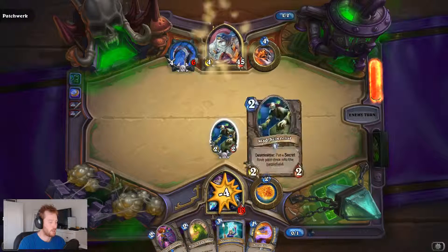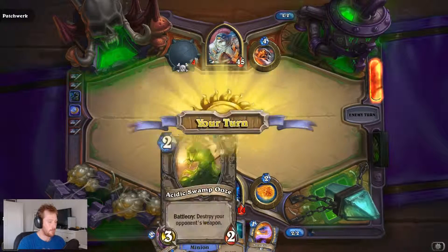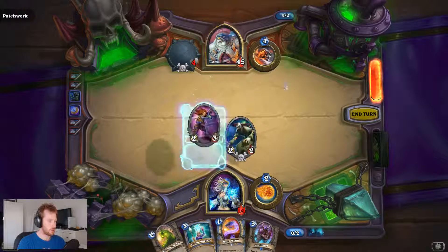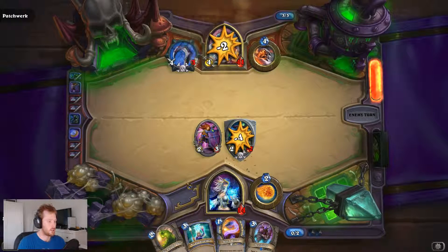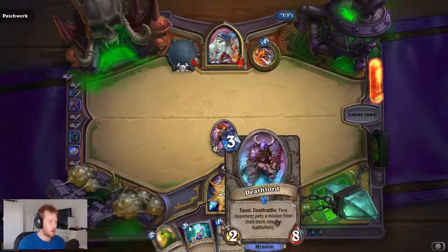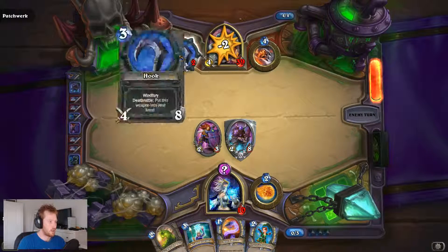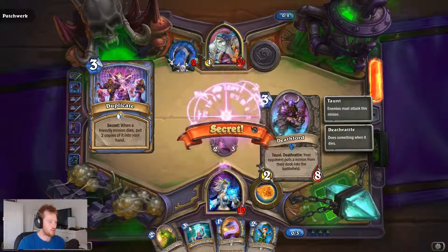Is he going to attack it? Nope. One more turn. I'm just going to throw in the taunt, and turn. Make him attack it, so I get a secret — which is the Duplicate. Oh, that's absolutely fantastic.